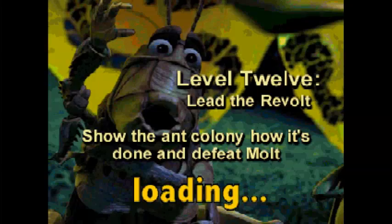This was such a bad idea. Hopper, nature has to be more — the ants pick the food, the ants keep the food, and the grasshoppers beat. We're on level 12: lead the revolt, show the ant colony how it's done and defeat Molt.